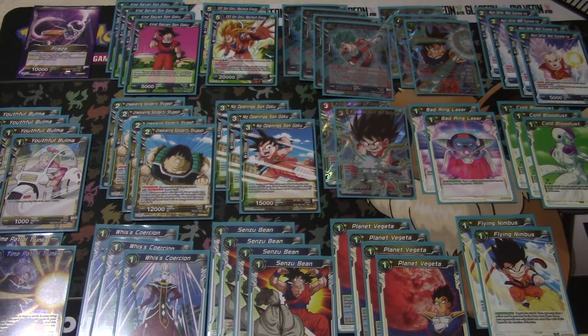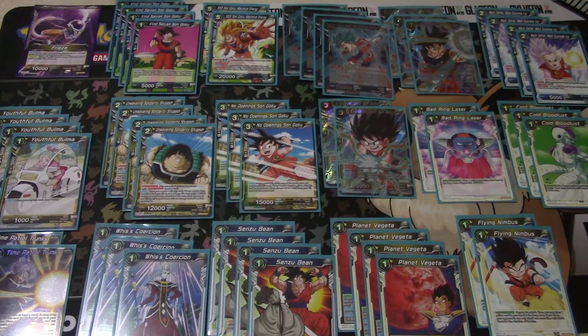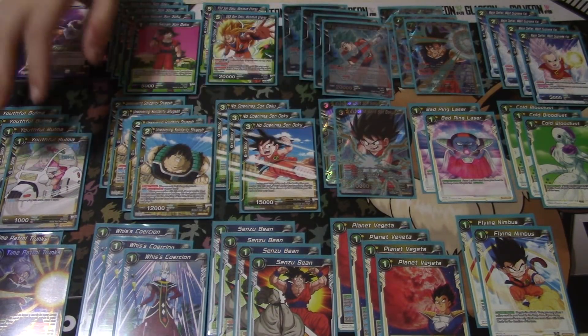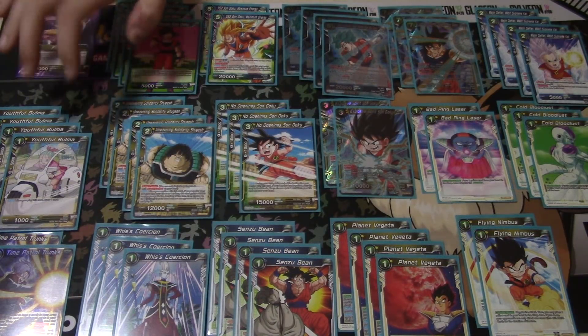Then I have Senzu Bean and we're set for the blue engine — the rest is all yellow. I play four Youth Bulma. I went with the yellow draw-one instead of Majin Boo because I wanted more yellow feed for Cold Bloodlust and Planet Vegeta. I always wanted to make sure I had at least one or two yellow mana open. With Majin Boo I'd have only had maybe 10 or 12 yellow cards, so Bulma ensures I always have yellow live.